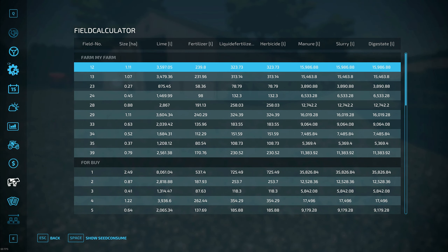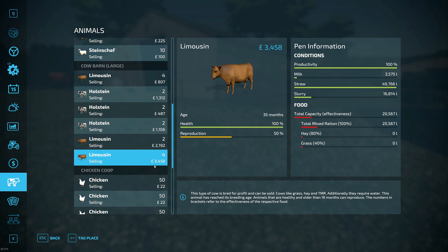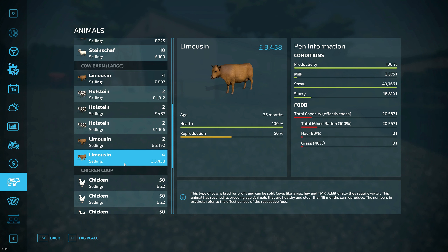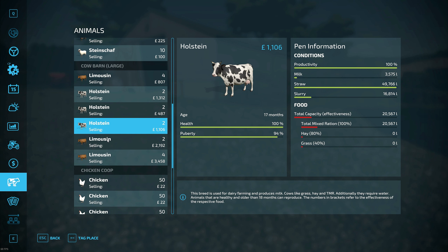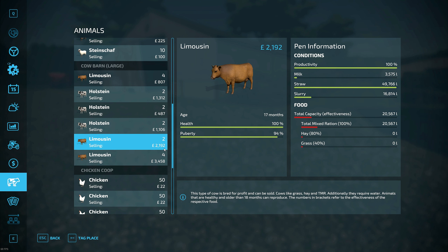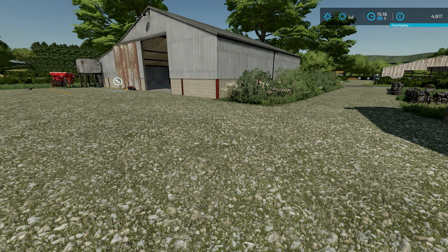The meat cows aren't really doing anything for me anymore. I'm wondering if we should sell them and bring in more milk cows - we'd get more milk, more slurry, more straw, and make a bit of money selling the meat cows. I'll call them meat cows because it's just the easiest way. That's actually not a bad price - three and a half thousand, two thousand, and eight hundred.